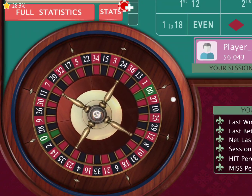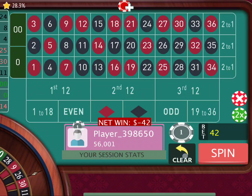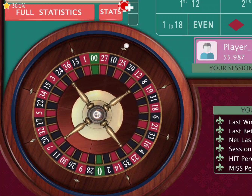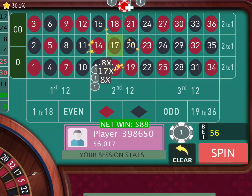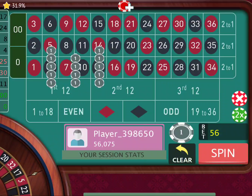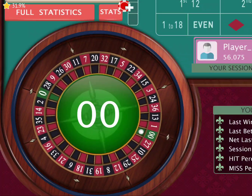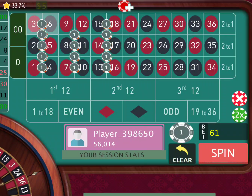We spin again, there's 24, so we simply go up again — we're still up $43 here folks. There's 17 for a return of $88 and we're up $131. Let's check the stats — you can see it's a hit and miss right there. I'm going to spin one more time then reset after this. Got zero, so we didn't get that — no problem. Just simply ladder up, very easy strategy here folks.